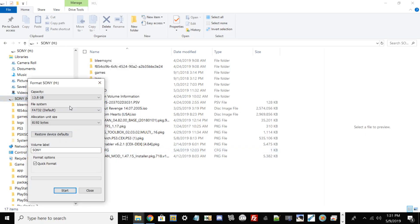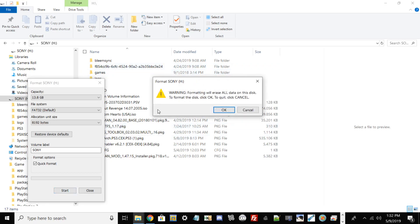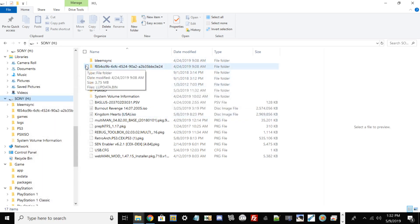Right-click your USB drive and go to Format. Where it says file system, if it's on NTFS or exFAT, change it to FAT32. The volume label doesn't matter — I just named mine 'Sony.' For allocation unit size, default is fine. Make sure Quick Format is checked, then hit Start. A warning will pop up saying formatting will erase all data — go ahead and hit OK.